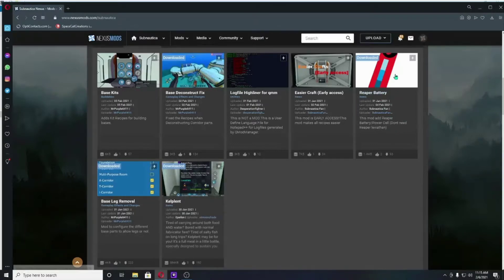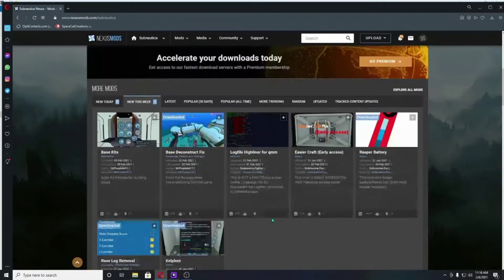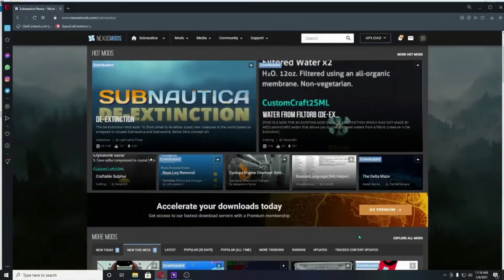Here's a really interesting mod — it's early access but it makes crafting easier, so if you've got someone who's never played Subnautica, maybe a young child, you can download this mod and set it up for them so they get an easier playthrough. There's also a reaper battery mod where you can make custom batteries and modify how much power they have. And there's one where you can combine kelp with fish and bleach to get food and water at the same time.